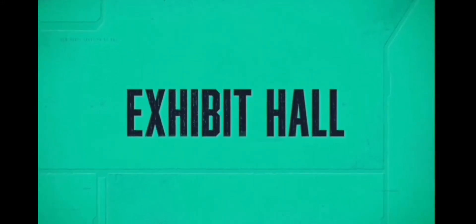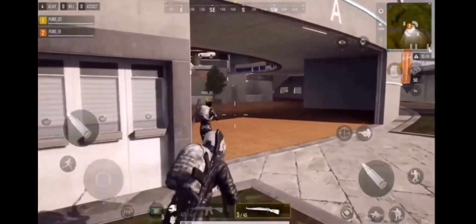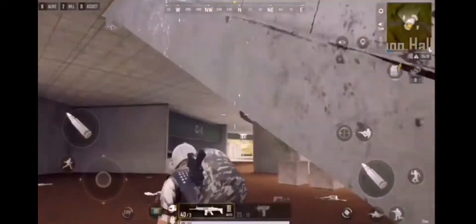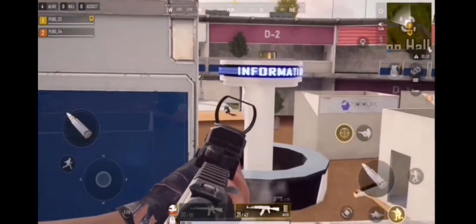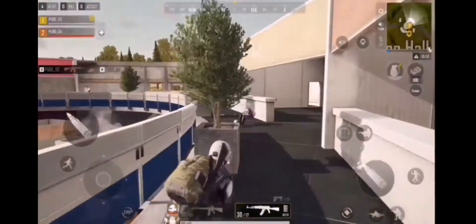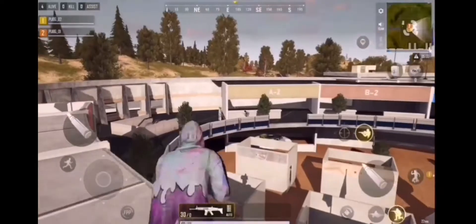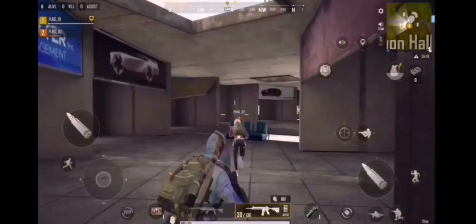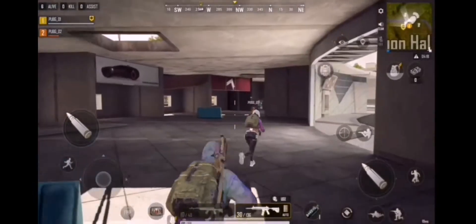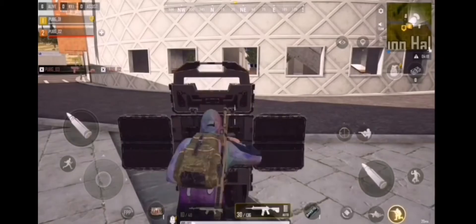Our first stop is the Exhibit Hall, the heart of Troy. From the top, it kind of looks like a bullseye. You're probably noticing the wide, open-air center, and I'm sure your palms are getting sweaty thinking about the hot drops that'll take place there. But looks can be deceiving. The different levels of verticality provide options for all play styles. Got good aim? Land on the roof and be ready to prove it quickly. For a stealthy play, drop below and use the bulletproof glass overhead to protect yourself as you plan your ascent. There are many other dynamic features to discover around the Exhibit Hall, but I don't want to spoil them all.